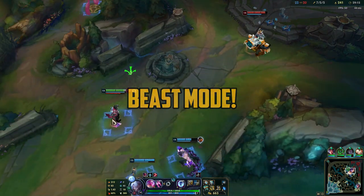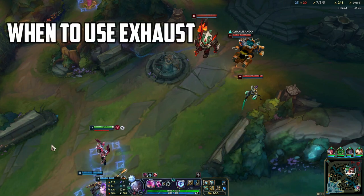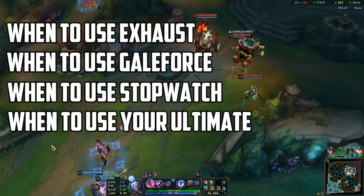Last: Beast Mode. This is going to be a little different since it will involve everything we've gone through in the past clips. Little details turn around the teamfight and adapt to the moment things are happening. You will see the enemies and think about what to do with your items and summoner spells: when to use Exhaust, when to use Galeforce, when to use Stopwatch, and when to use your ultimate. Take a couple of seconds to think about this.